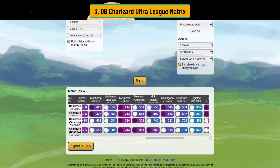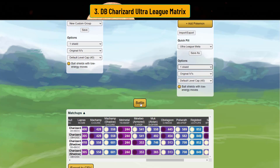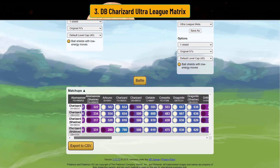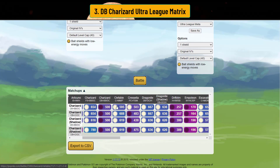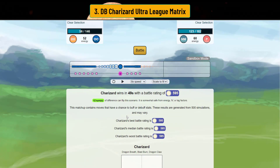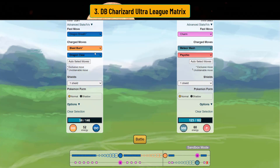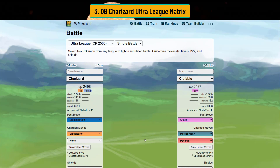Now let's look at the one-shield. Charizard is best used in the lead, so two shields beating so much is no surprise. In the one-shield, you'll lose against Abomasnow, but you still beat Articuno — bait with Dragon Claw, then Blast Burn. You still beat Fire Spin Charizard but it's a simultaneous KO versus Dragon Breath Charizard. You also beat Clefable — and you can actually just go straight Blast Burn against Clefable in the one-shield and still win.